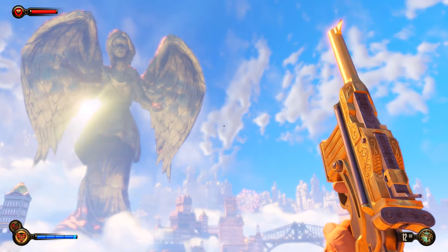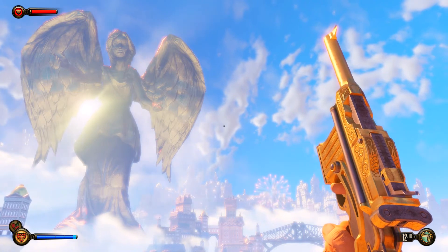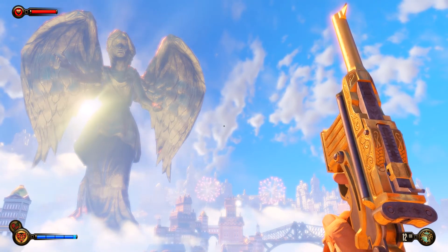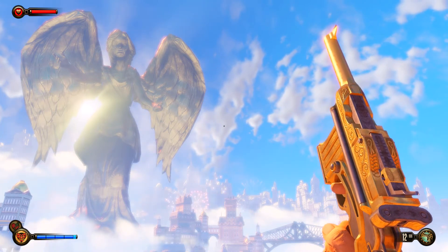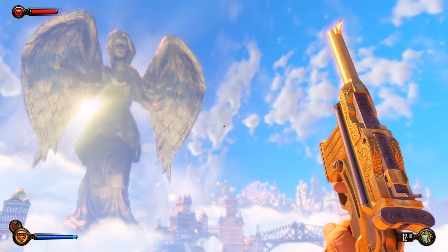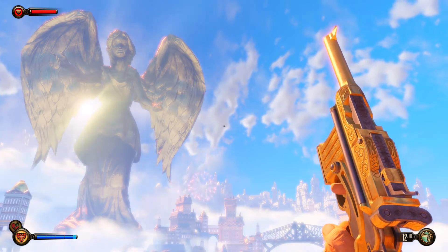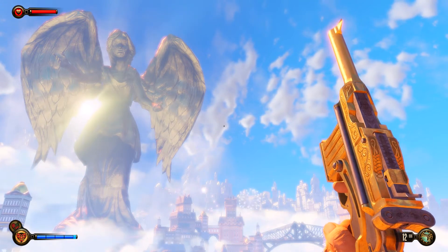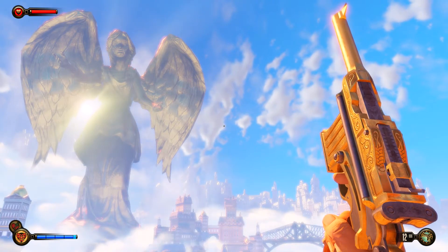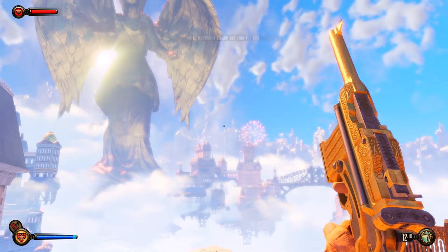Welcome back to Bioshock Infinite! Look at that beautiful view. Just like I promised in the last episode, things really hit the fan. Booker DeWitt has been found out to be the false prophet with the 'AD' branded on his right hand. We don't know what that means just yet, but we're going to find out. Our mission still stands — we need to find Elizabeth somewhere in this city and return her to wipe the debt clean.